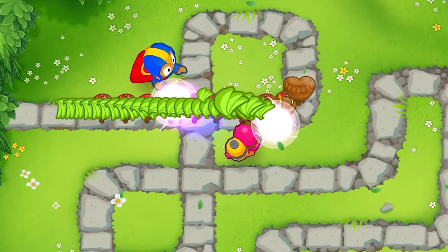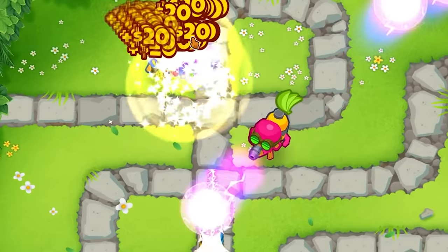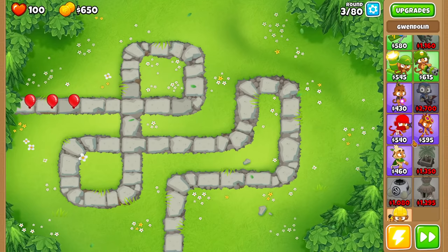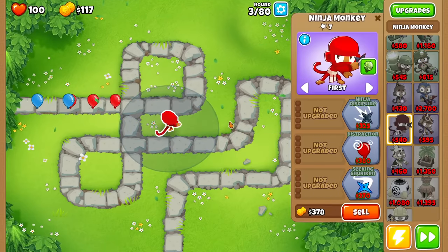Today, we're going to be using the random projectiles mod to see if we can get to and beat the round 100 bad balloons. Let's see if we can win with completely random projectiles. I think I'm going to start with a ninja because it can detect camo automatically, and it has a bunch of really cheap upgrades.